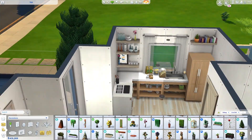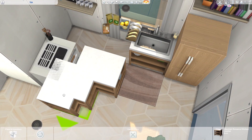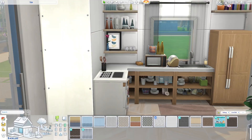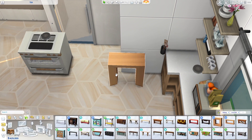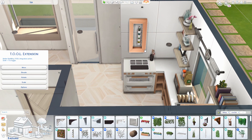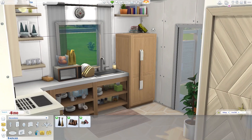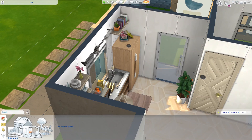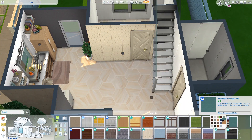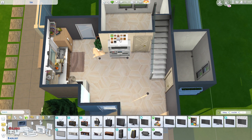Even though this house isn't that big, it doesn't count as a tiny house because I used a bunch of platforms on the outside and platform concept tiles. Without counting the platforms, this would count as a small home. The game counts platforms as tiles, so that's just how it is. This is an open-plan space between the living room, dining area, and kitchen — I tried to make it as open as possible so it doesn't feel cramped.